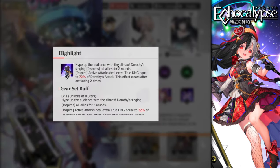Her ultimate is called 'Highlight.' Because she's a singer, Dorothy inspires all allies for two rounds. The inspire effect means active attacks deal extra true damage equal to 72% of Dorothy's attack. Any type of attack your lineup makes will deal 72% of her attack as true damage to enemies — an absolute game changer. You can now play a full support team and they'll all deal this bonus true damage. This effect clears after activating two times, so you need to ultimate again to regain inspire.